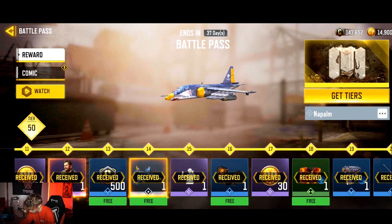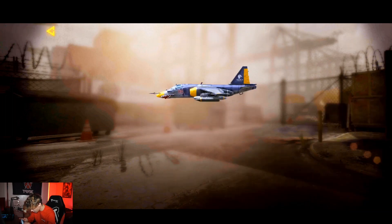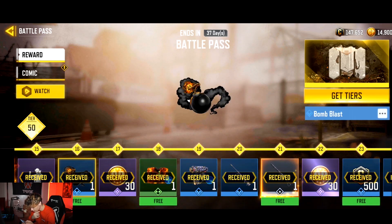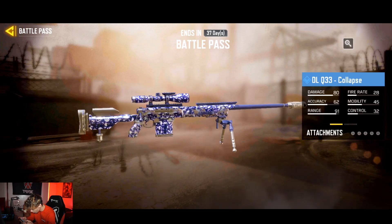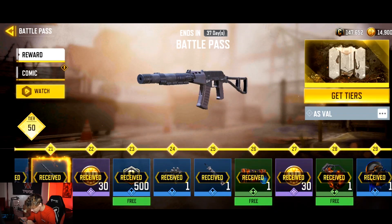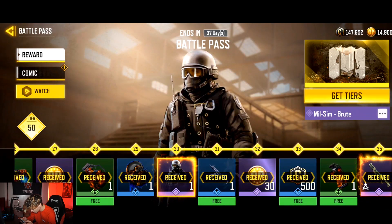Wait, what the hell is this — Napalm? It's a new scorestreak: scorch nearby enemies and fill the battlefield with smoke. That's actually so cool. We'll see how nice it is. The DLQ Collapse skin — this is one of my favorite DLQ skins already, it's going to be firing again. And we got the AS VAL basic skin — I really like this collab skin, it's a really cool blue skin.